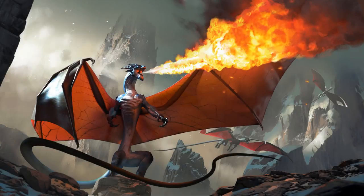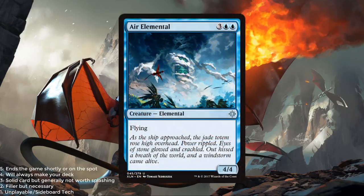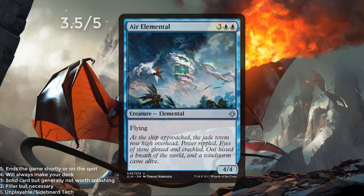Welcome back to the Ixalan Limited set review, this time with blue. We're going to go alphabetical again, starting with Air Elemental. 2 blue and 3 for a 4/4 flyer. Air Elemental has been reprinted multiple times and it's always a great one to have in your limited decks. 3.5 out of 5.